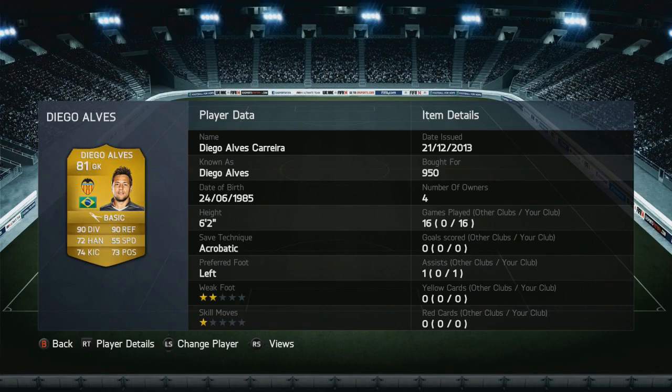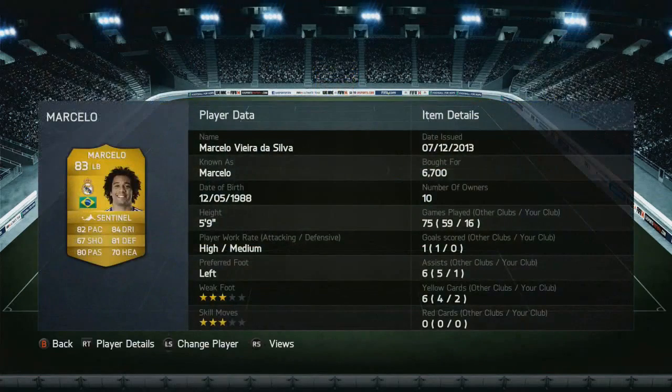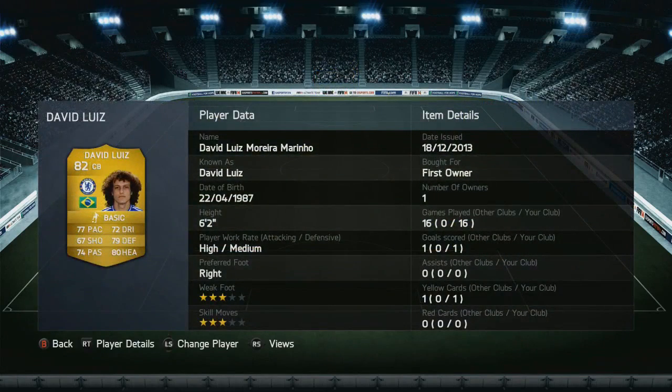Brazil are hosting the tournament next summer in Rio 2014, and we're going to quickly run through the team. We've got Diego Alves in goal. The defensive line is Marcelo, David Luiz, Thiago Silva, and Dani Alves — a very, very strong defensive line. Very fast, very technical, very good on the ball and in the tackle. Absolutely fantastic.